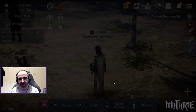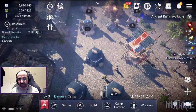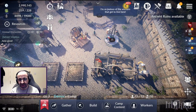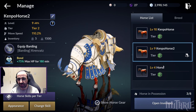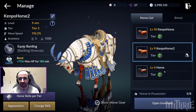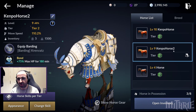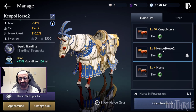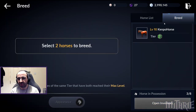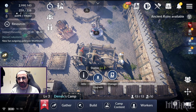It will head to the stables. Go back to your camp and find it in your stables along with your other horses. My stable is here — I've got three horses. Click 'Manage' and you can see I've got three tier 2 horses. When Horse 2 reaches level 10, which is the limit, I'll merge these two together to breed a tier 3 horse.